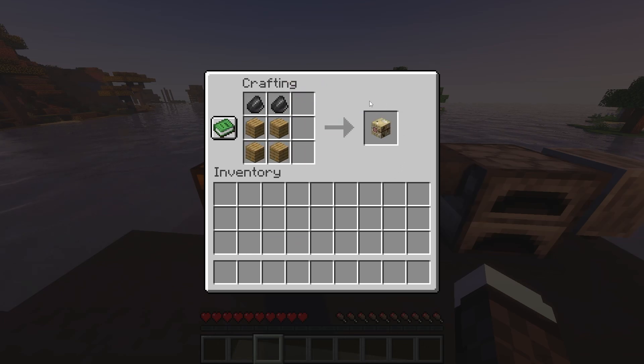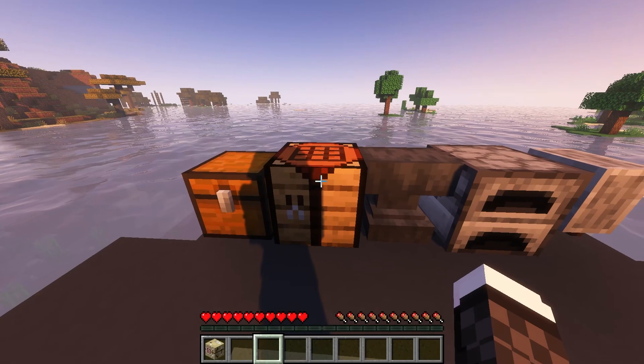Now, this part is crucial — make sure those planks and flint are arranged just right. Once you've got your materials placed correctly, voila, you've crafted a Fletching Table. Just drag it into your inventory and you're all set to go.